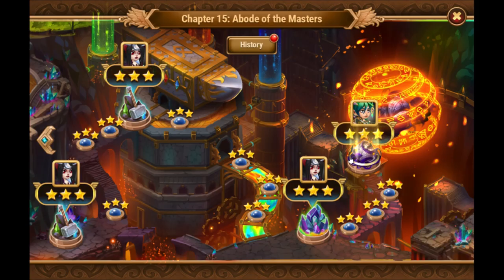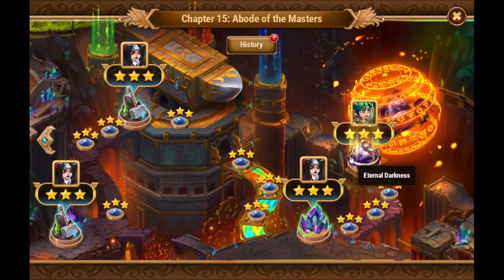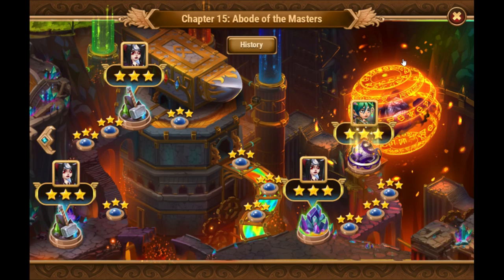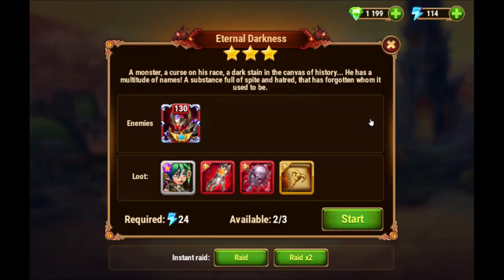Nice — final story fragment. And we get an avatar for having defeated Seymour, that's nice. But we did not see the damage chart. Now viewing this mission twice, I guess.